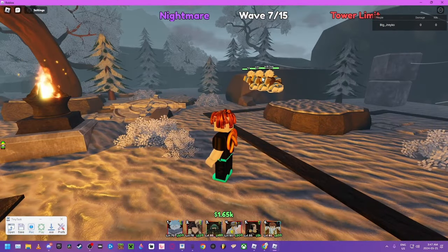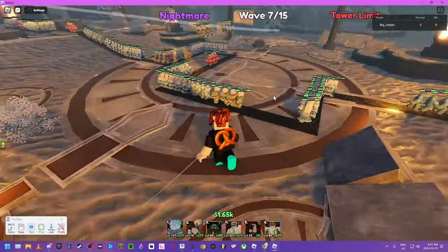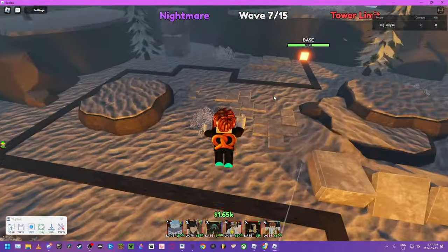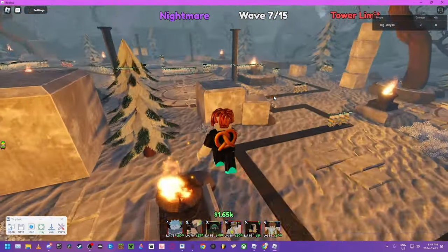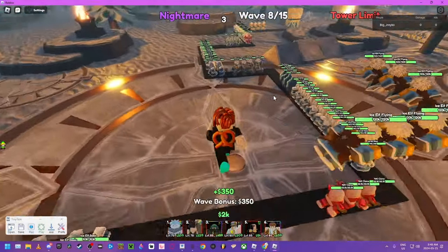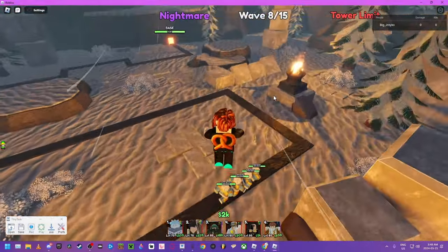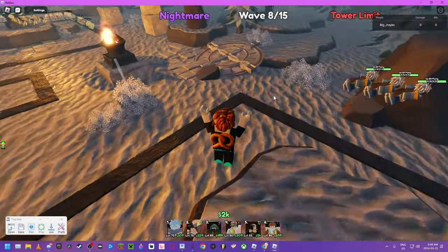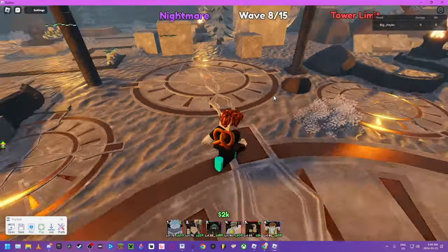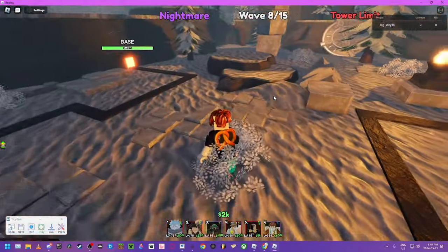We're going to wait for these dudes to eliminate us. You could use Tatsumaki, Overlord, or Avatar. I don't know if it works with Glitch - it should, Glitch is one of the best abilities in the game. But this is a one-unit tutorial so you have to get Tatsumaki, get a good passive, max out her skill tree.